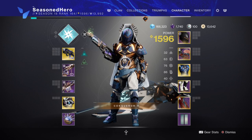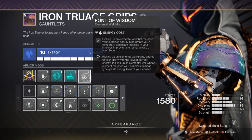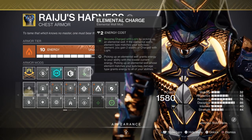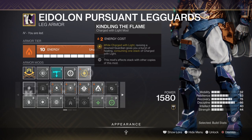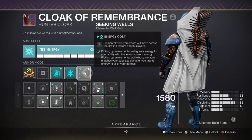For key stats we have 16 Resilience, 18 Discipline, and 14 Intellect. For key mods we have Bound for World for plus 2 mods created, Font of Wisdom for plus 15 Intellect, Elemental Charge where you become charged with light via collecting elemental orbs, Kindling Flame where being charged with light and reviving a team member provides a burst of healing, and Seeking Orbs where elemental orbs will attract to you.